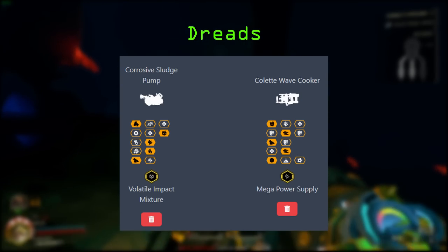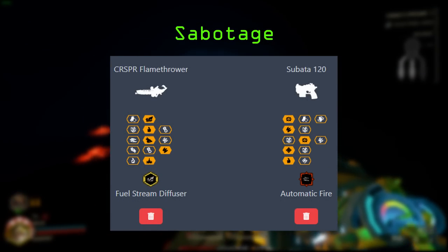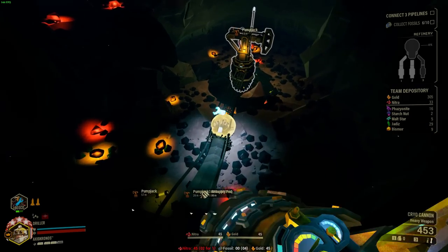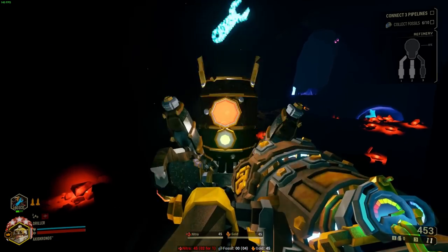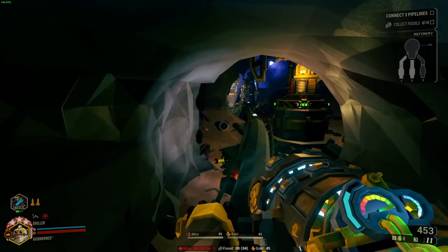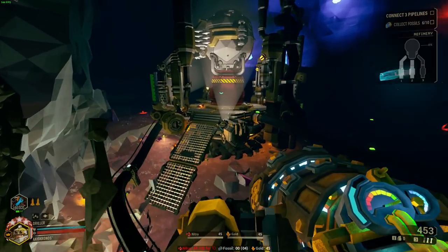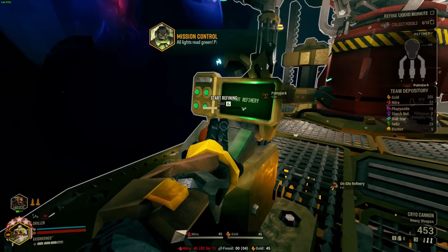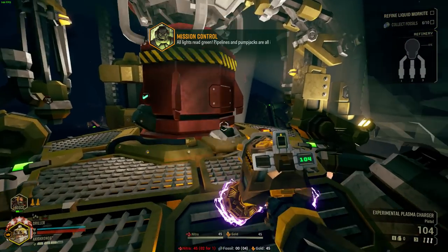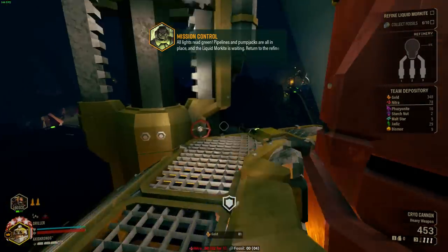The way I'm going to categorize my actual pre-packaged builds for this video are: normal, single target meaning dreadnought killing, and industrial sabotage. Essentially if a mission type is not killing dreads or industrial sabotage I'm always going to be using my generalist build for it. By no means are these my only builds, but these are builds that I would take into any mission aside from dreads or industrial sabotage.